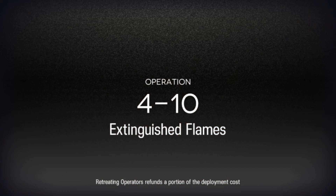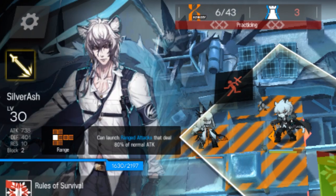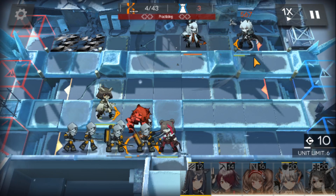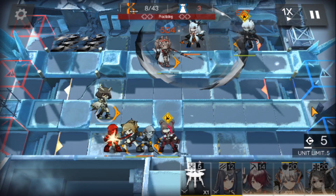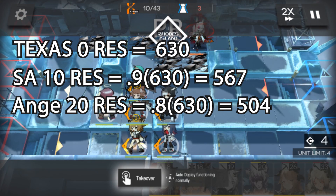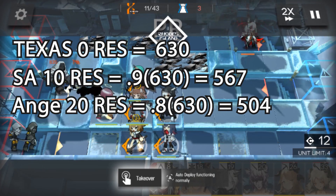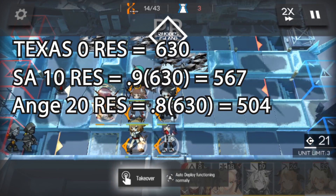We will be testing number 2 in stage 4-10 with Frost Nova. We will have Texas with 0 res, Silver Ash with 10 res, and Angelina with 20 res. Frost Nova dealt 630 damage to Texas, 567 damage to Silver Ash, and 504 damage to Angelina. Texas with 0 res takes all the damage, Silver Ash with 10 res takes 90%, and Angelina with 20 res takes 80% of the damage.